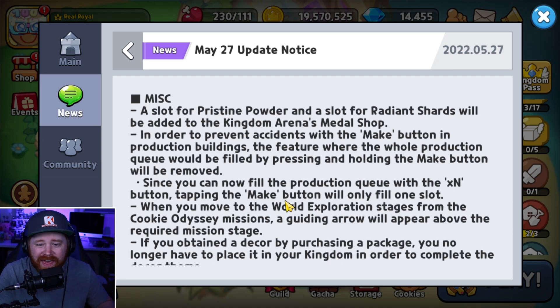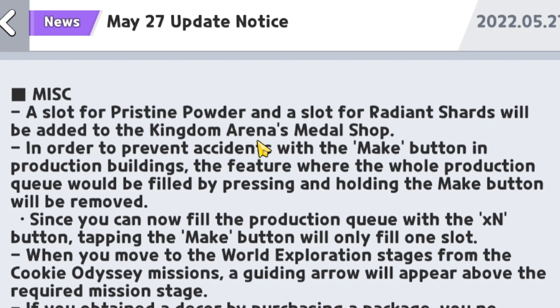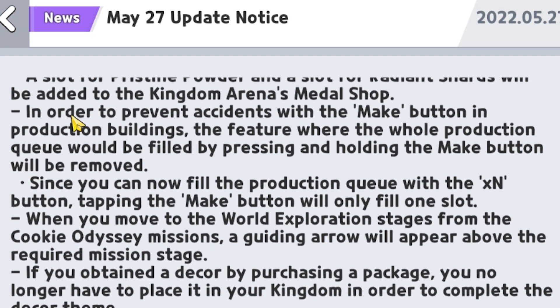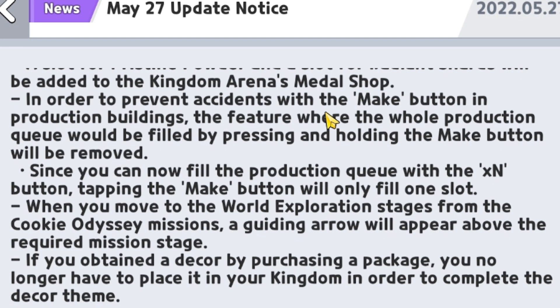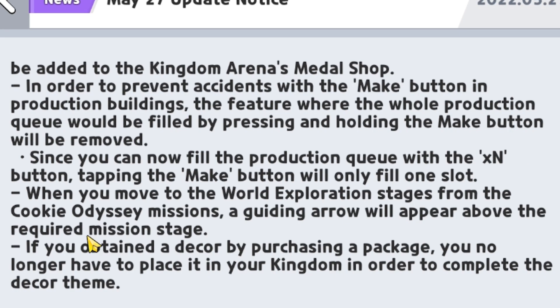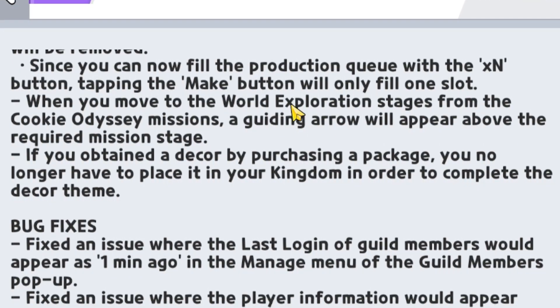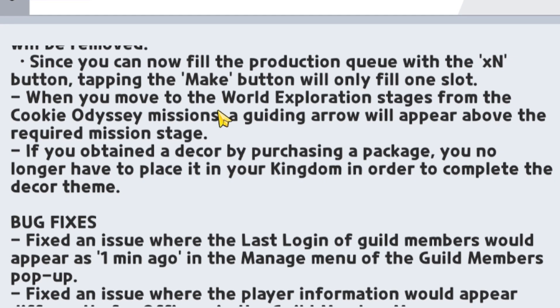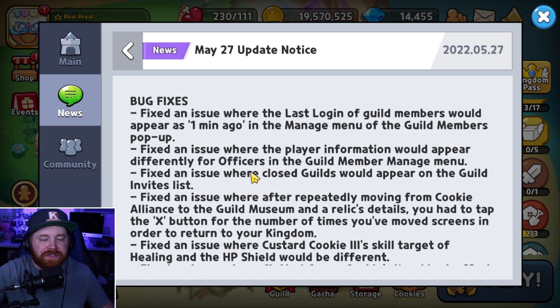In the miscellaneous section, nothing too game-breaking: they've added slots for pristine skill powders and Radiant Shards in the kingdom's medal shop. They've made adjustments to the make button in the production building to prevent accidents. They've also updated the production queue display with percentages, added a guide arrow for cookie odyssey missions to show which specific World Exploration stage you need, and lastly, if you purchase a decoration you no longer have to place it in order to claim set completion.